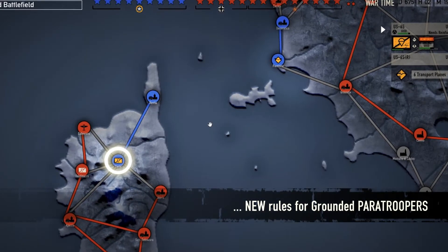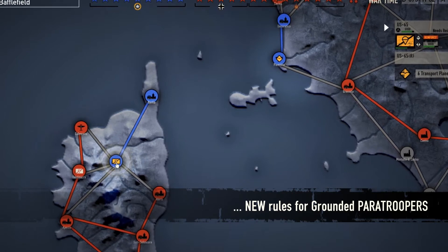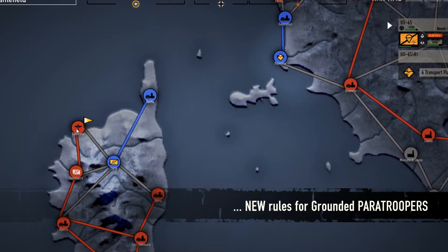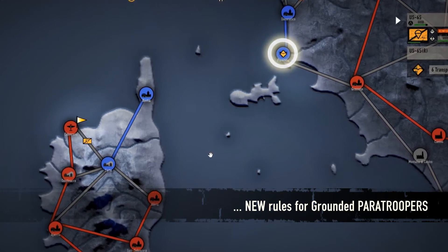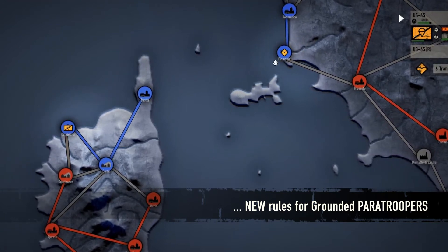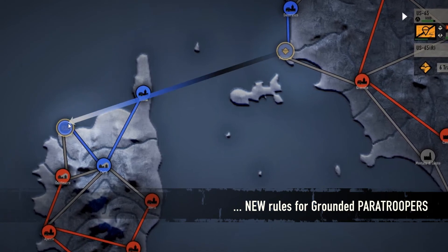Grounded paratroopers dropped behind enemy lines can now become airborne again, provided they are able to take control of an airfield and receive transport planes as reinforcements by air. This now allows generals to perform more efficient and authentic airborne operations.